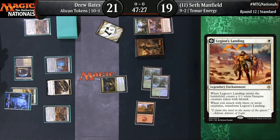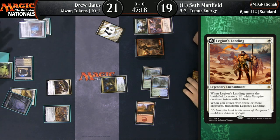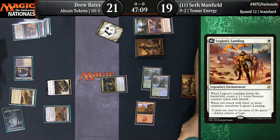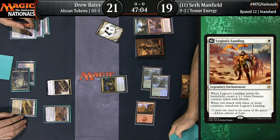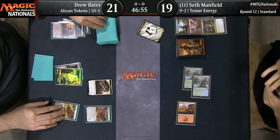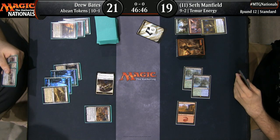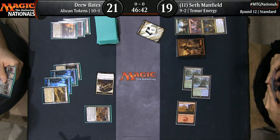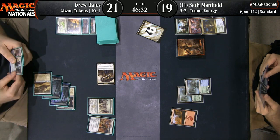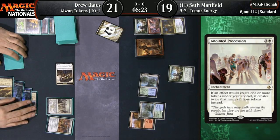I'd assume the Abzan Tokens deck would be pretty heavily favored, but throughout the weekend I've been watching strong players on Temur Energy beating these token decks time and again. So even though token decks are supposed to beat decks like Temur Energy, people haven't fully fleshed out how you win the matchup as Temur. If Drew Bates assembles his Voltron — having Anointed Procession in play alongside Hidden Stockpile — it's going to be extremely difficult for Seth Manfield to win, especially in game one. Then he starts gaining life with Anointer Priest, gets completely out of range, and eventually goes wide enough to secure victory.